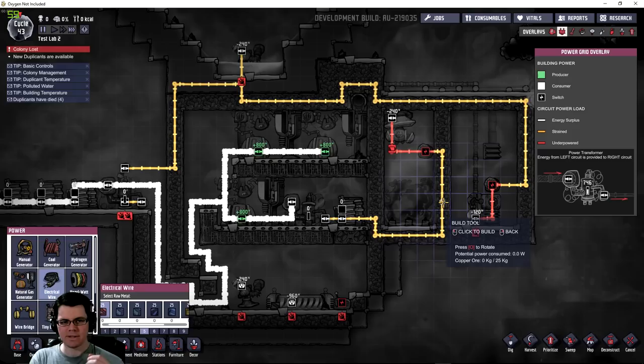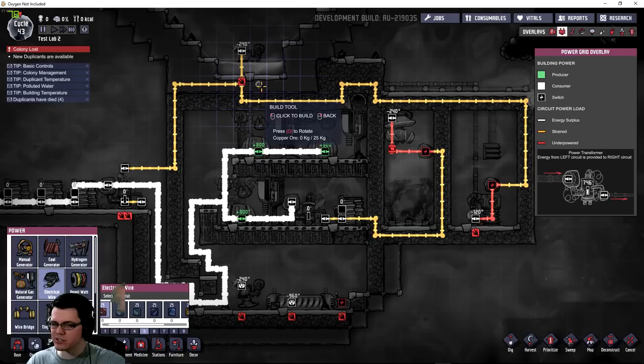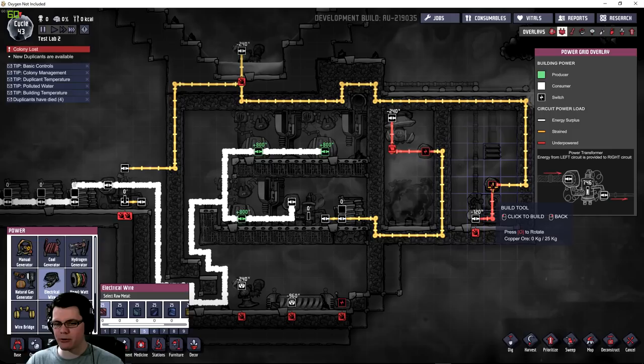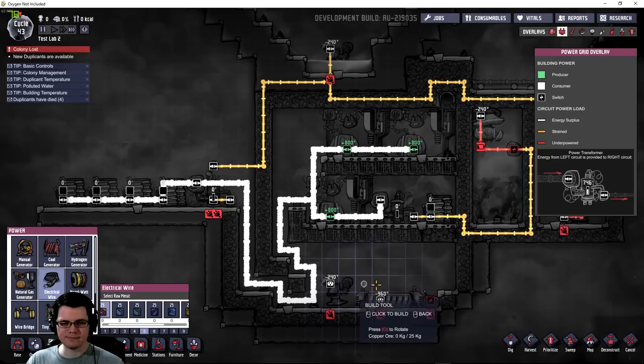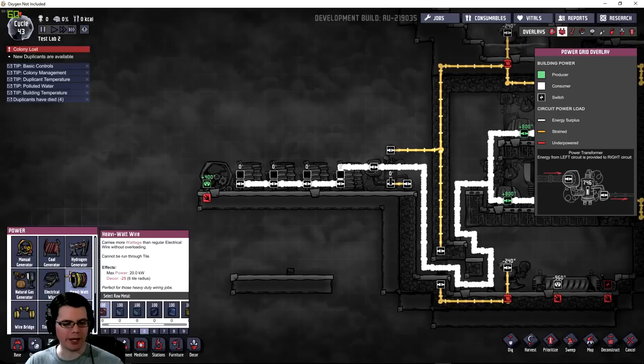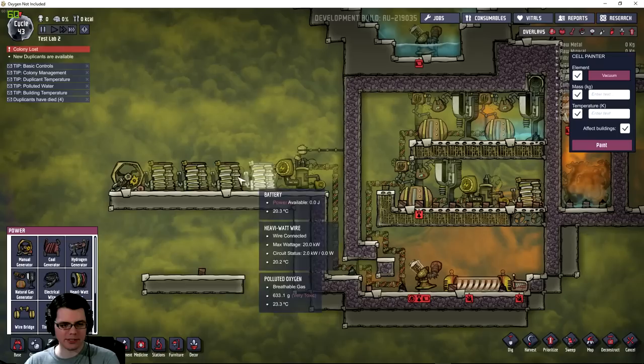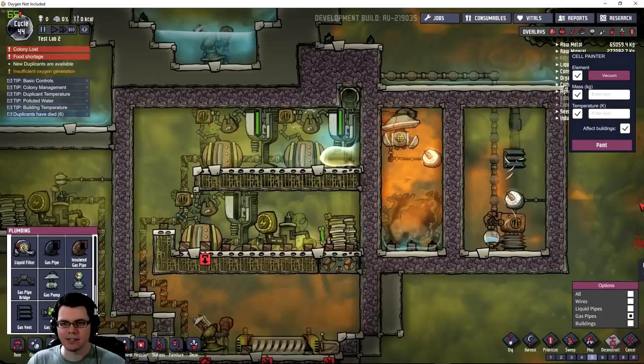The rest of the equipment — the air scrubber, liquid pump — is not critical. If they lose power briefly, it's no big deal since the air scrubber has a large buffer and the generators will still run. The last thing we need is a manual generator to provide startup power, because nothing runs until the gas pump gets some gas into the generator. Let me get a duplicate working to get this thing started up.